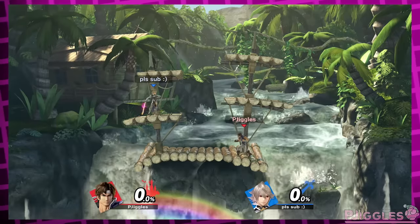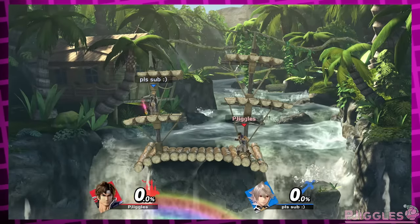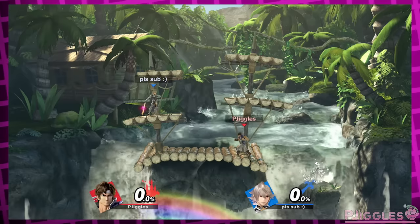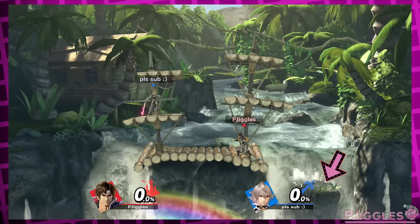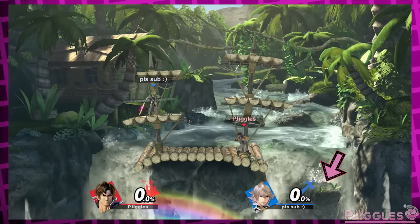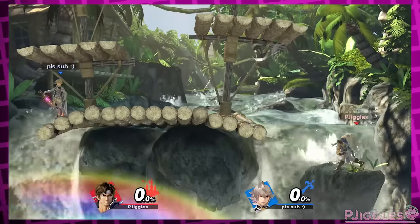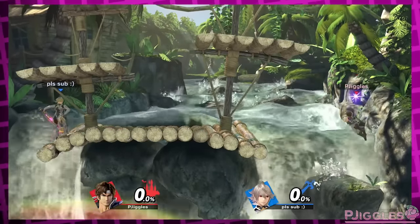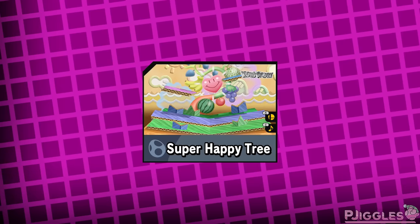Congo Falls. This isn't about adding a platform — this is about removing one. I really wish this rock over here was gone with hazards off. This stage layout would be great if it just wasn't there, but as the stage is now, it's way too easy to get a stock lead and just camp on the rock.